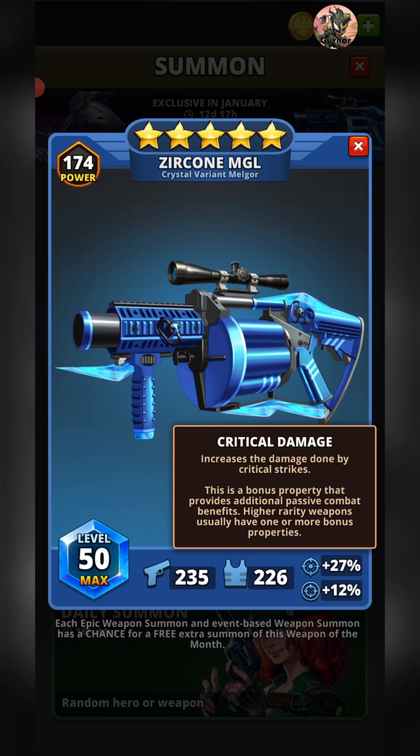Overall, I just can't give the Zircone a raving review. It's an extremely limited weapon: an accuracy buff insufficient to counteract any five-star dodge weapons, and a crit damage perk that does nothing without a separate source of crit chance. If you're lucky enough to get the Zircone MGL this month, I'd personally advise not maxing it out — hold on to it and maybe use it as fodder for another blue five-star gun. That said, even a small accuracy buff is better than none, so there is that.